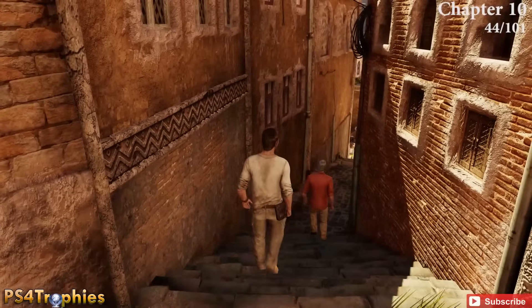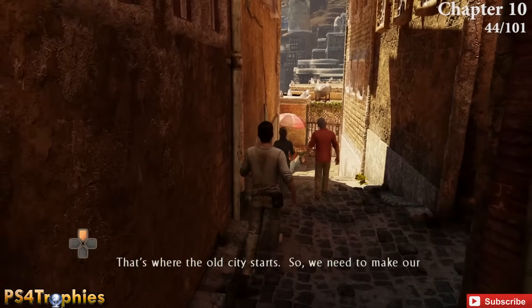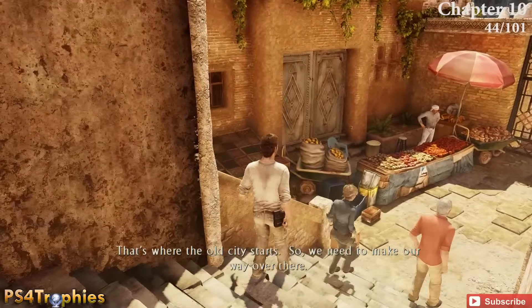Chapter 10 starts at the very beginning. Elena, Sully, and yourself walk down some stairs. Before going through the gate in front of you, swing around to the left of the stairs to find the treasure.